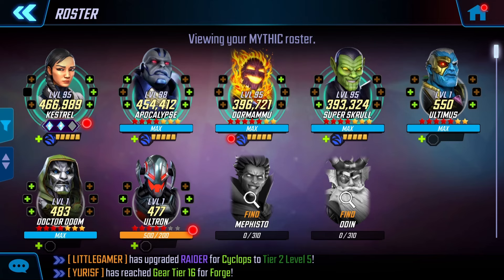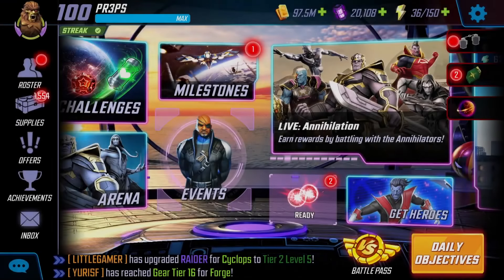So, that's three Illuminati characters at Gear Tier 16, three Legendary characters at Gear Tier 17, three Mythic characters at Gear Tier 17, and three Annihilators at Gear Tier 18. This is the bare minimum — chances are we might need more characters depending on how difficult the nodes are.